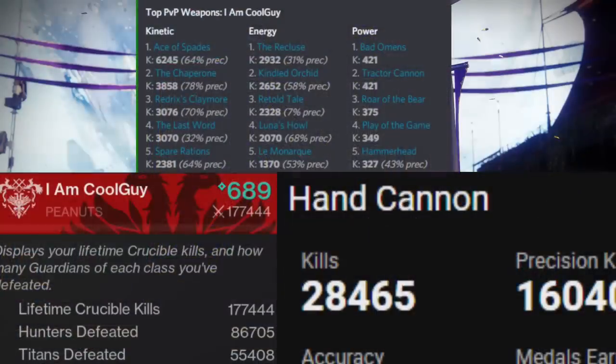I'm a hand cannon PVP player — they are my number one used piece of gear in the crucible. You can see with my top 5 in both energy and kinetic: Ace at the top, Spare Rations is on that list, The Last Word, Killed Orchid, Luna. I have some experience with them. We're going to be talking about a lot in this video: PC vs console, how hand cannons act, what matters on a hand cannon for console, and a whole lot more. All of it ties together.